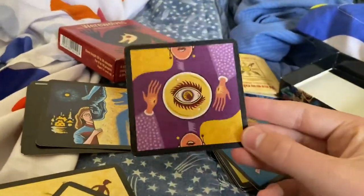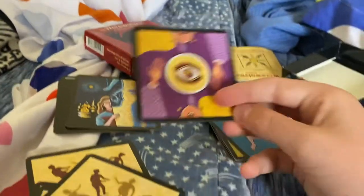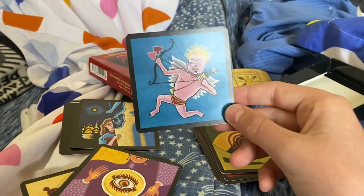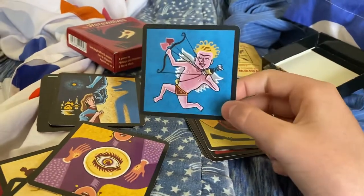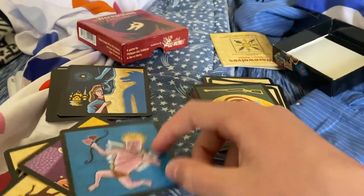This is called the fortune teller. You get to see one person's card each night — it's really fun, so choose carefully. Cupid, you wake up on the first night. You pick two people — those two people are lovers.